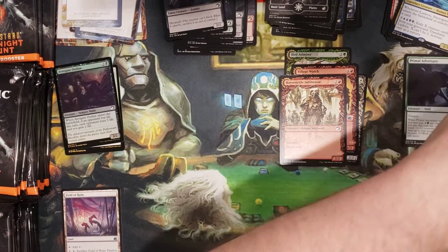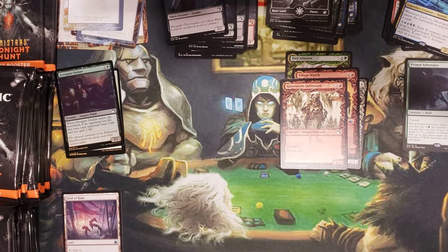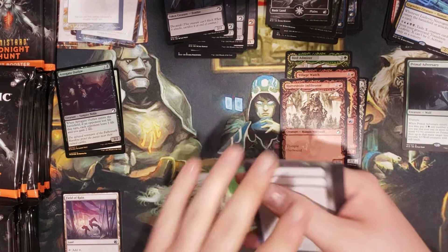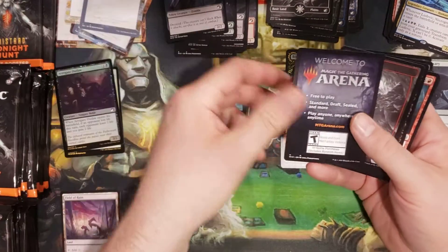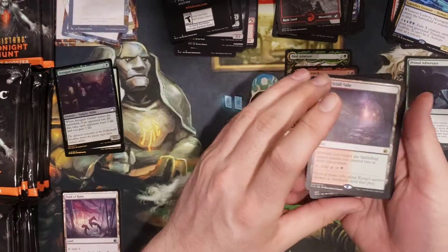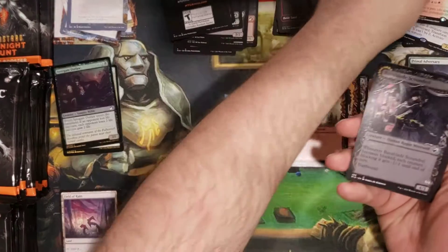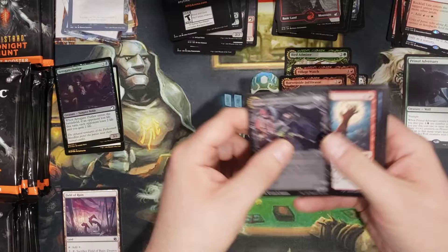My cats are wrestling — it's great. Those boys are goofy. Maybe I'll include a picture at the end to show you my cats. Mountain — ooh! Got a Rockfall Veil rare land and a showcase Scoundrel.